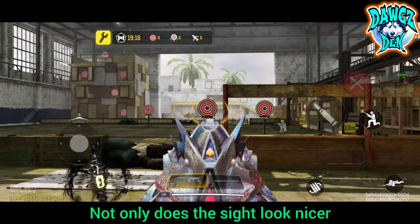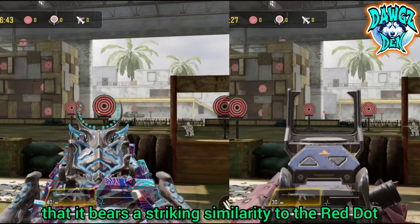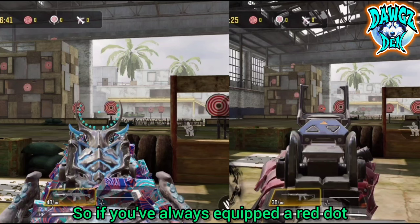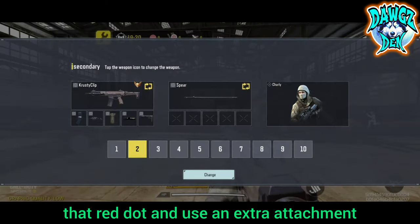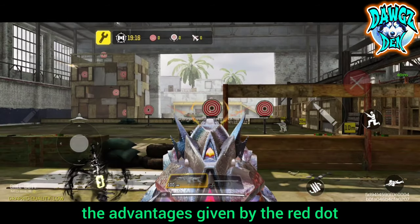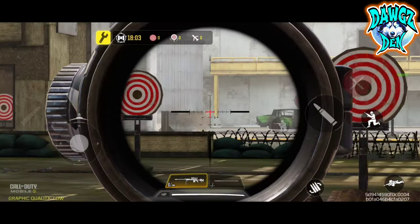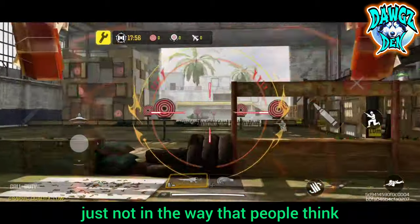Not only does the sight look nicer, but you'll notice that it bears a striking similarity to the red dot, providing similar view and function. So if you've always equipped a red dot, you can now remove that red dot and use an extra attachment slot for something else without sacrificing the advantages given by the red dot. This single feature places the mythic weapons firmly in the pay to win camp, just not in the way that people think.